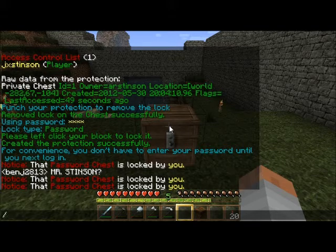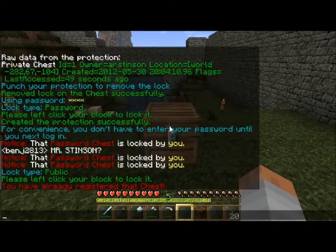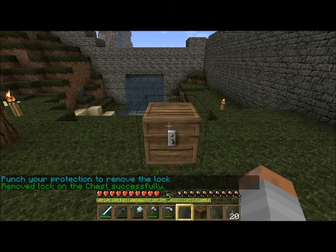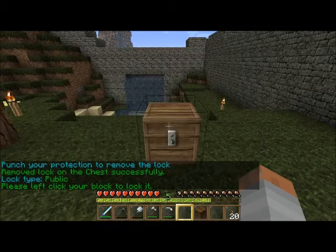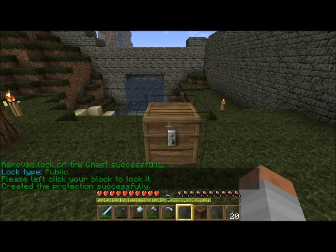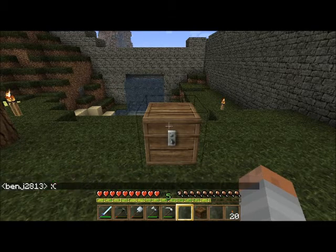There's one other command — c slash public. You have to remove the existing protection first since it was password protected. Public basically lets anybody access the chest, which is kind of what it is by default anyway, so it's not really something you'll need to use much.